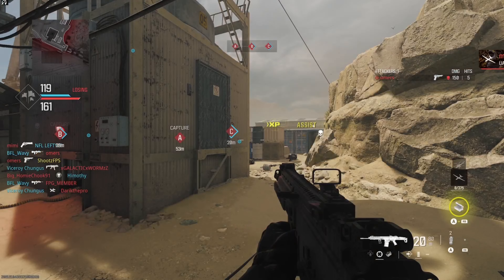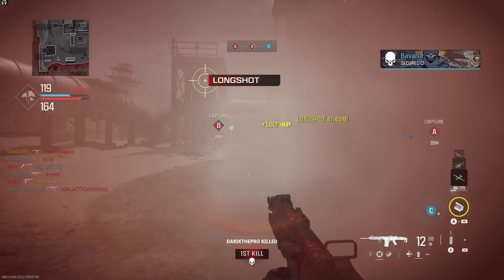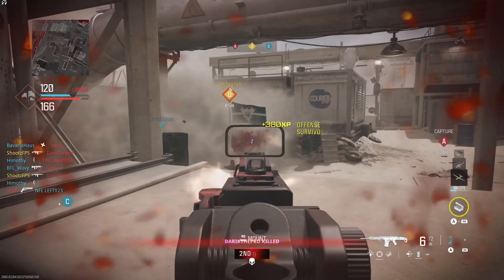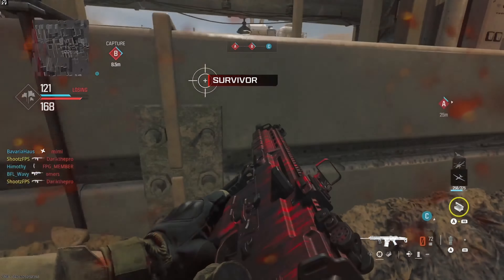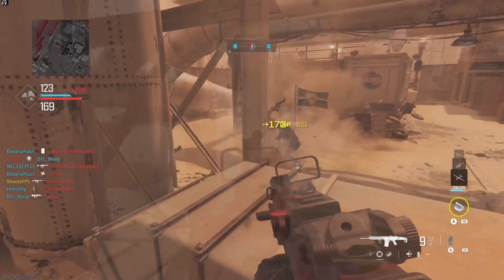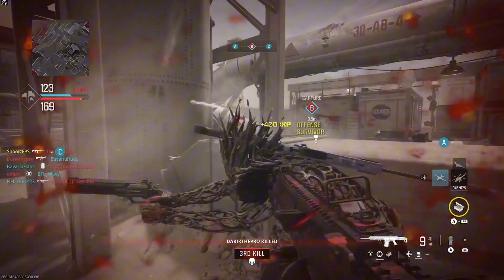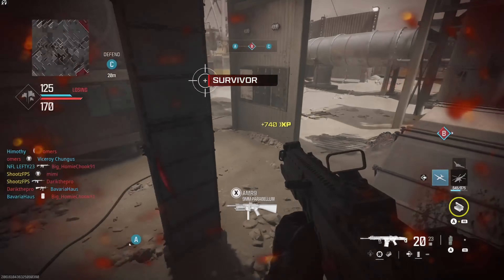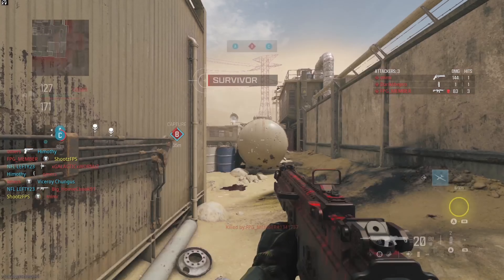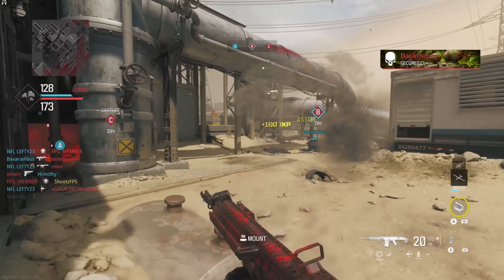I'm not even paying attention to the objective right now - we have no flags. I'm so bad. What the heck? They keep spawning here? Where'd you come from? I have no idea how that guy popped up there. Did I just walk right past him? That's very possible knowing me.